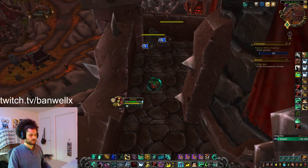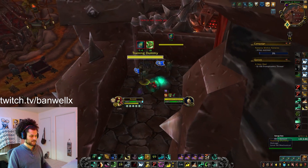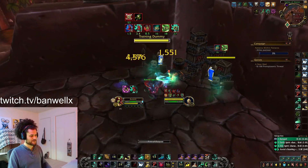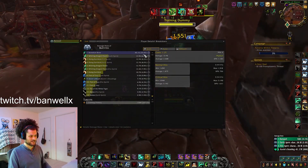The one-shot for Windwalker is very simple. You apply your Bone Dust Brew, proc your Kiefer's, use your Images, Rising Sun Kick, Fist of Fury, and Whirling Dragon Punch. If you have a Spinning Crane Kick proc, you can Spinning Crane Kick and Rising Sun Kick during the channel for your absolute biggest one-shot. It looks something like this: build up your Chi, apply your Bone Dust, Leg Sweep, Images, Kiefer's, RSK, Fist of Fury, and Whirling Dragon Punch. That's 20,000 DPS on this target dummy, almost entirely single target.